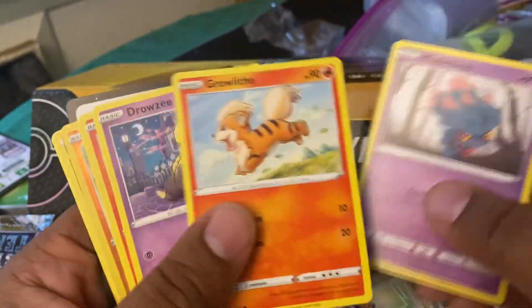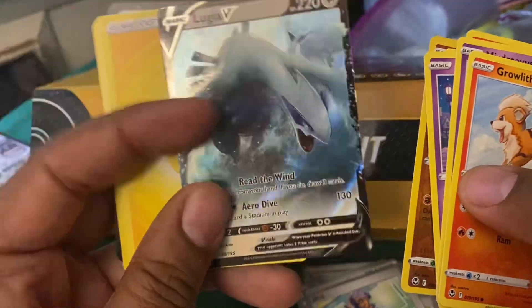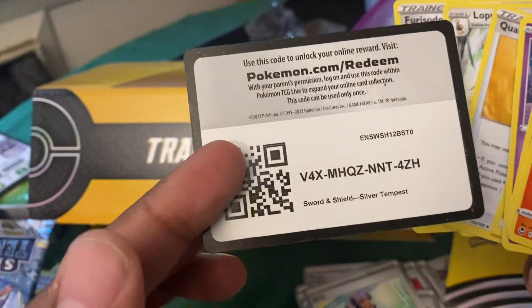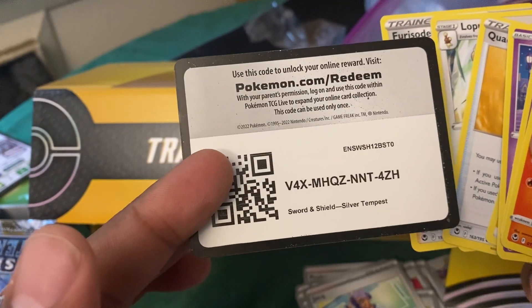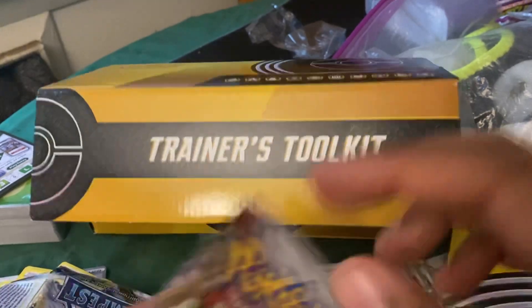We got a Misdreavus, Growlithe, Drowzee, Vulpix, Ralts - yes! Oh we got a Lugia! Yo, this one is fire - y'all can have this code. Bro, we're about to rebuild Lugia again!